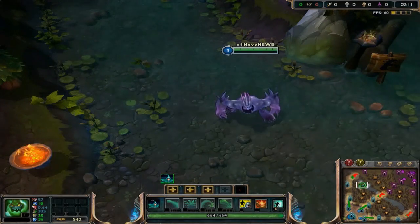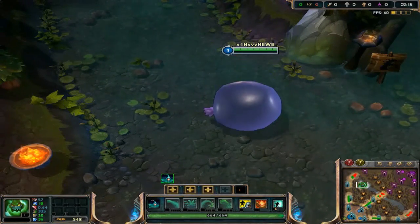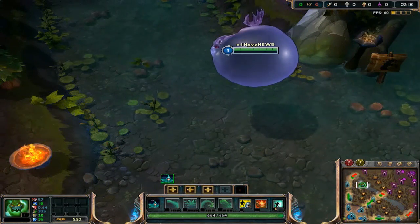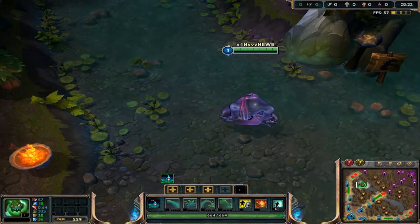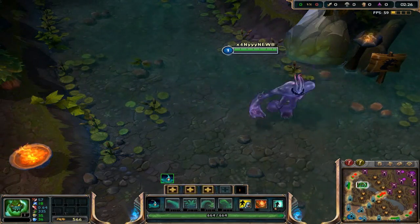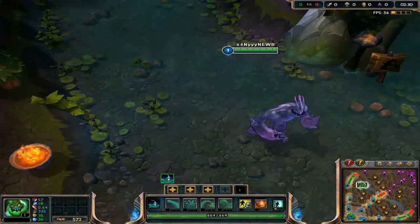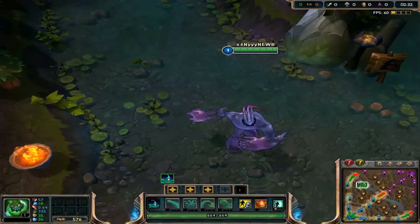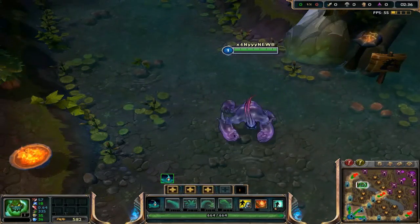There are two ways to build Zac on the top. The first is used when you lane versus an AD bruiser top laner, and the second when you lane versus an AP top laner. Both builds are essentially the same at core — the only difference is the order you get your core items. The start of the game should most of the time be 2 Rejuvenation Beads and 3 HP Potions without a ward. Note that the only time you leave out the second Rejuvenation Bead to get a ward and additional potions is when you're dealing with a top laner with CC and a jungler with CC.